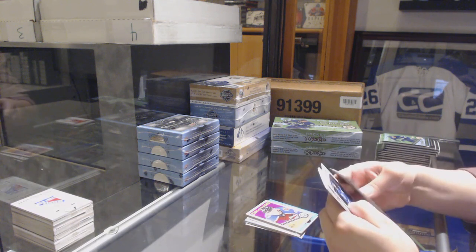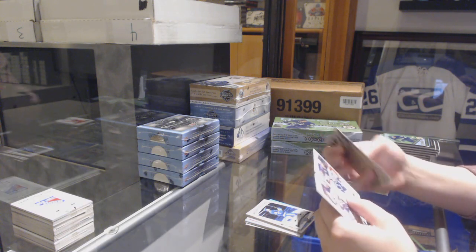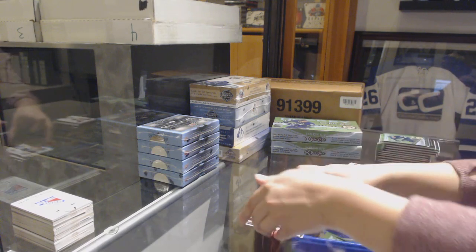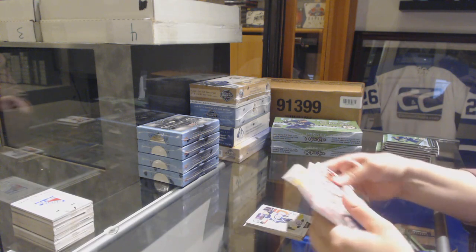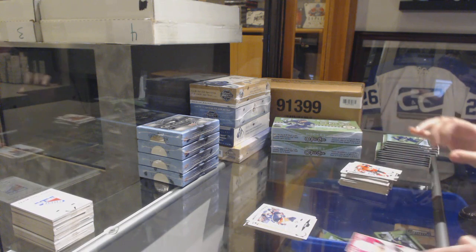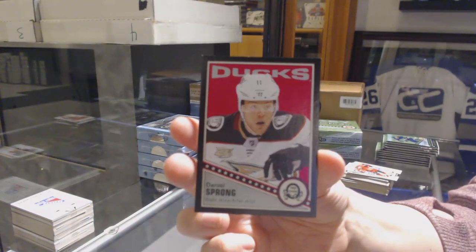Retro of Matt Nieto for the Colorado Avalanche, John Tavares season highlights for the Leafs, and an all-star for the Jets of Mark Scheifele. Retro of Matt Roy — rookie for the Kings — marquee rookie of Kevin Stenlund for the Columbus Blue Jackets, and number to 100 for the Anaheim Ducks, Daniel Sprong black border.